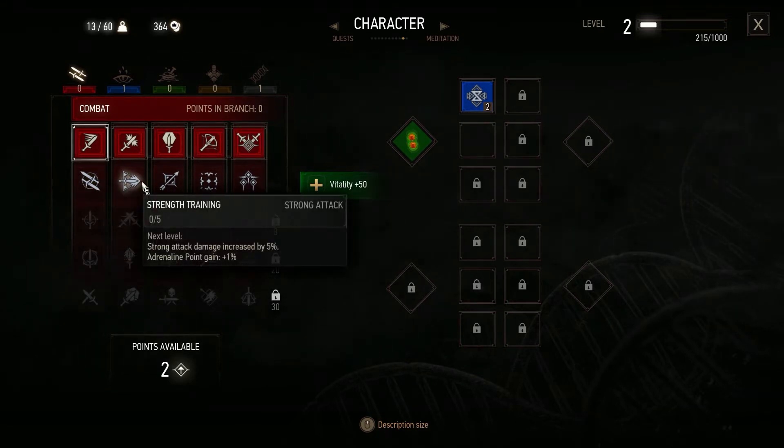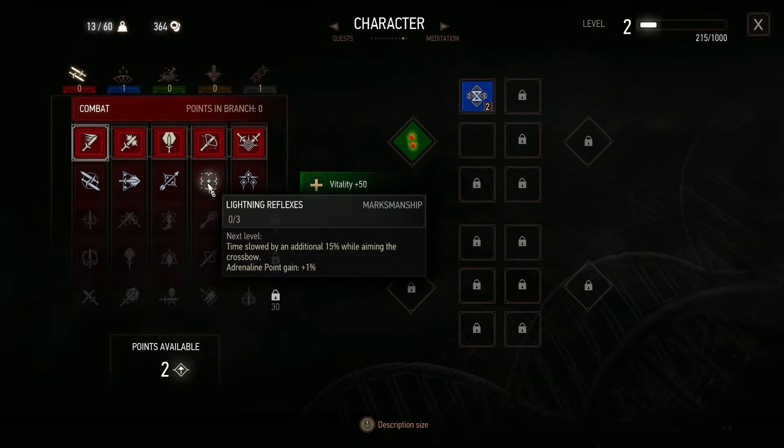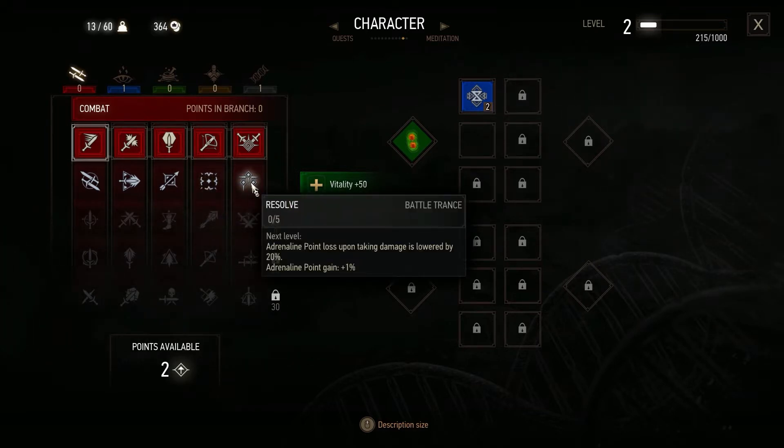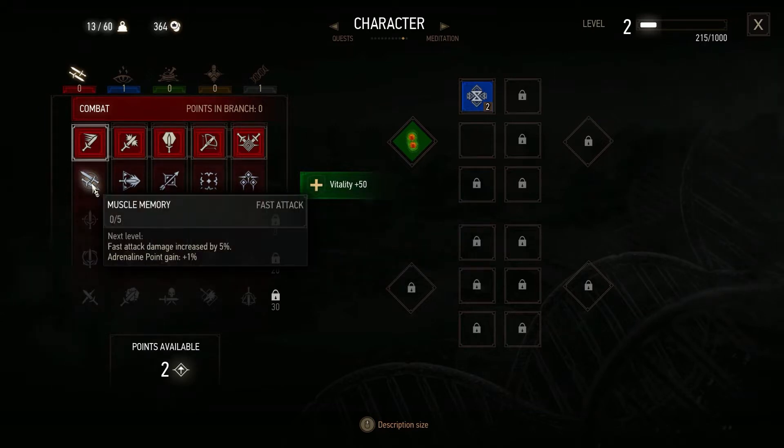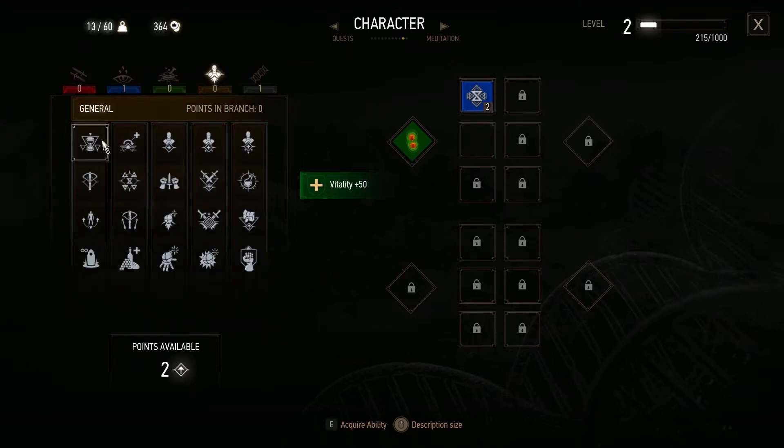Looking at combat options: Muscle Memory, Strong Attack, Deflect Arrow — adrenaline point loss upon taking damage is lowered. I think we'd start here. We have two points available. We can make each slot a color — blue, red, brown and green.